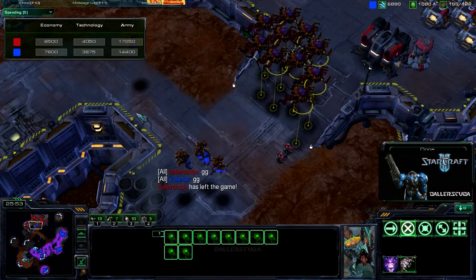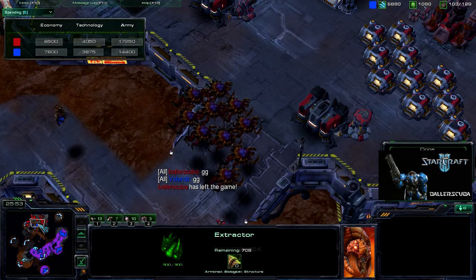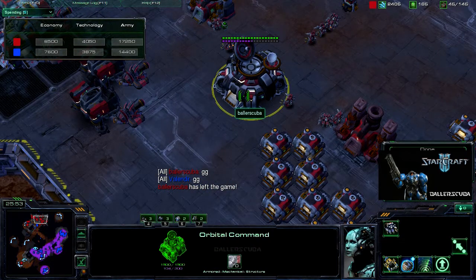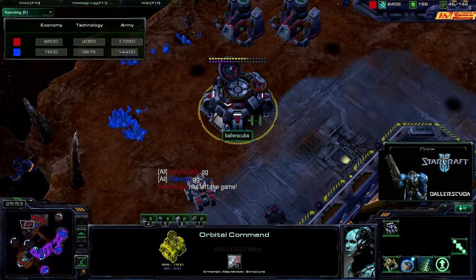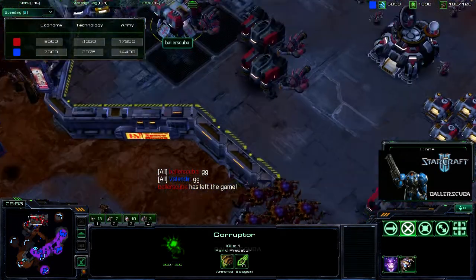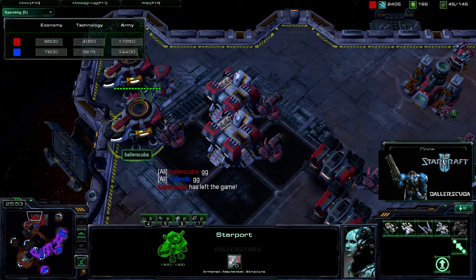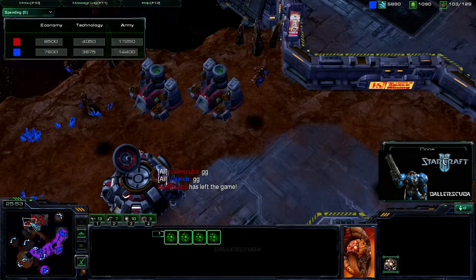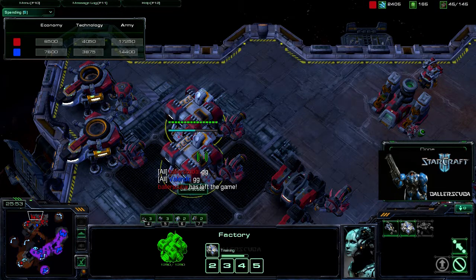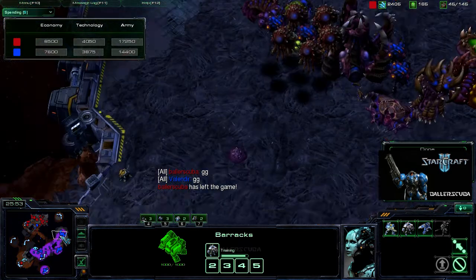He got way too many corruptors — that is the only fault I give him this game, plus the lack of spending. But really he knew he was dominating. It was just a bad macro game for me from beginning to end. I need practice on macro, especially against Zerg players. I need to remember to tech up — why aren't there thors? Why aren't there ravens? A raven would have been good primarily to take out creep tumors, since he can see so far in advance. But really thors would have helped so much.